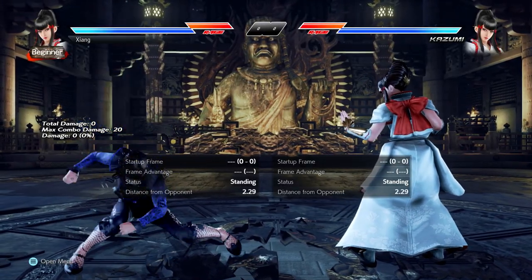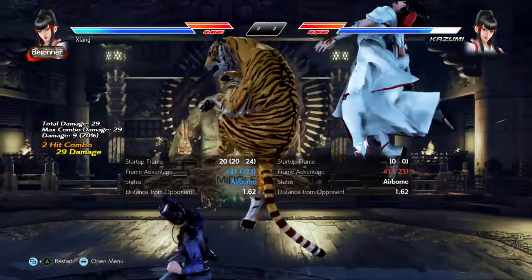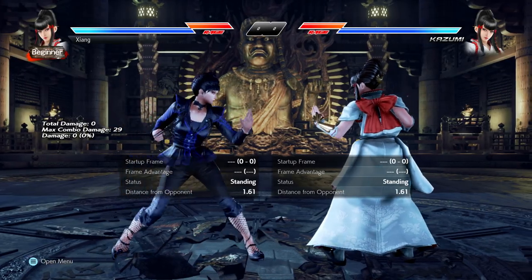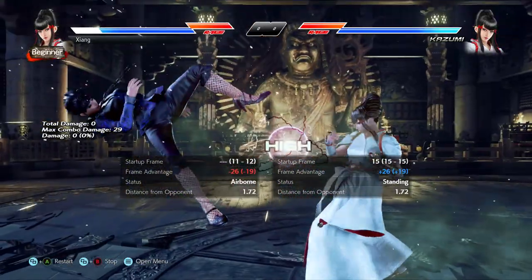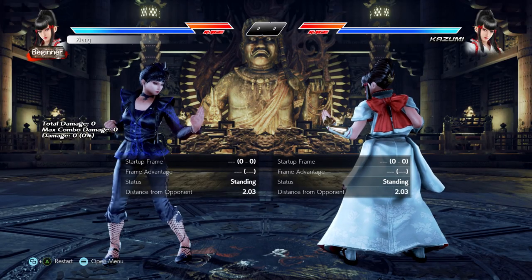Down forward 2 does have good range though — it's just a bit slower than her other punishers at I-18. 3-2 and forward 3, which remember can link to Fly 2, are common alternatives for big punishes. But on that note, it's also worth talking about her while standing moves from this perspective as well.